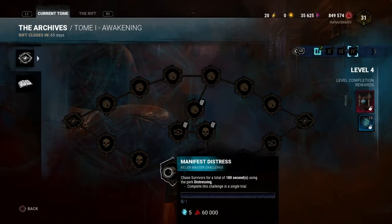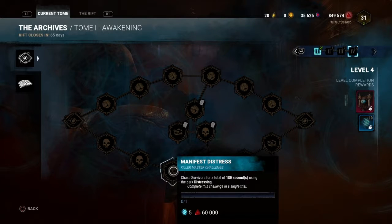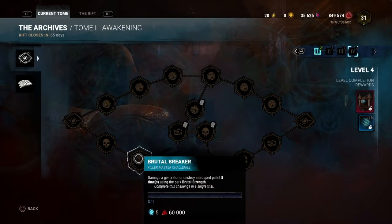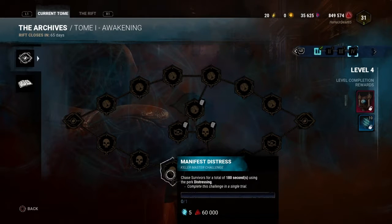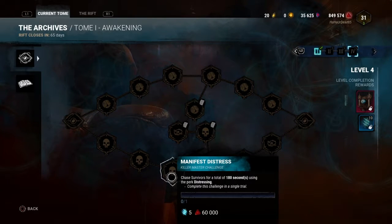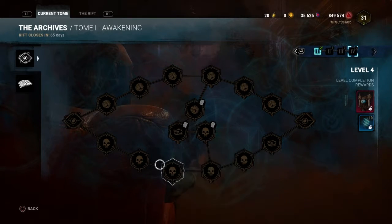Chase survivors for 180 seconds using Distressing — that actually seems like one of the easier challenges to do on this level. The reward is pretty ridiculous too, considering all you have to do is basically chase someone for 180 seconds. You could probably get away with using Monitor and Abuse on this to lower your terror radius, because it just says that you have to use the perk — you don't have to hide your terror radius only with that.